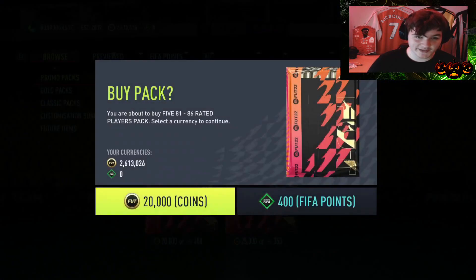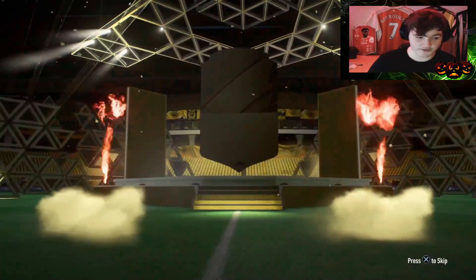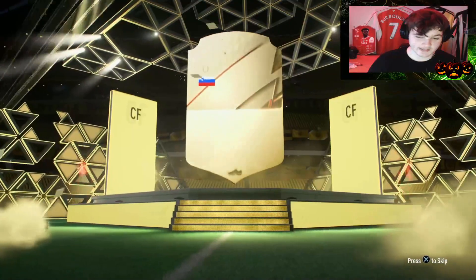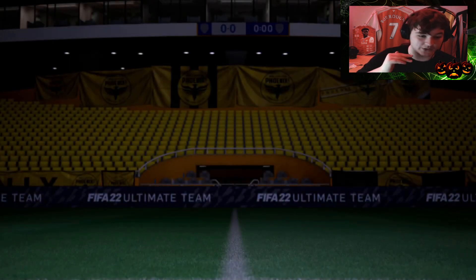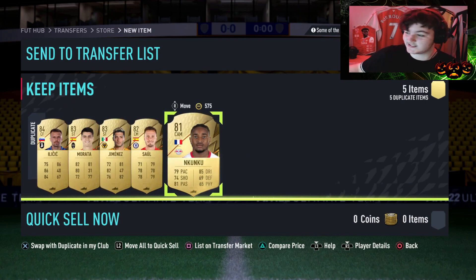Pack number two - we need something big to redeem ourselves. I'm not sure if you can actually get icons in this because I know there's some 86 rated icons, but I'll assume you can't. Once again I think that's going to be Ilicic - very unlucky. A Ferland Mendy behind it as well would be one of the cards you really want to get. You can get a Raphael Varane. Let's have a look - it's a little bit better than the last one but still not ideal.